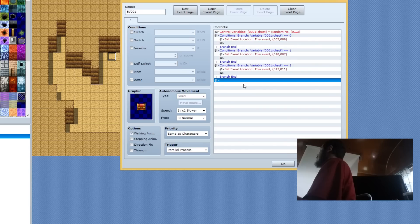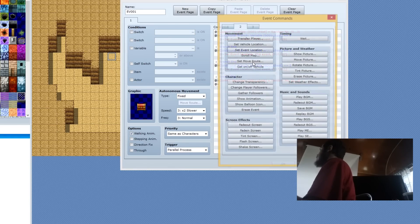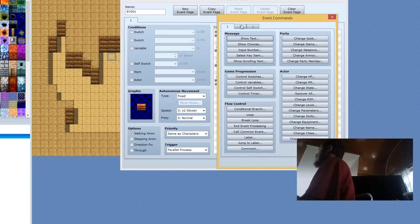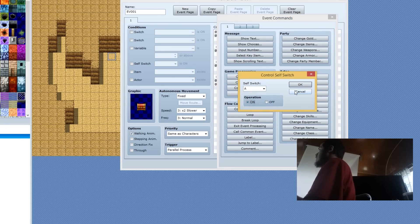Now we're going to copy the randomized variable and paste it again, so after it sets the location it randomizes the variable again — it's not going to constantly teleport. Next you want to turn Self-Switch A on. Make sure Self-Switch A is on.